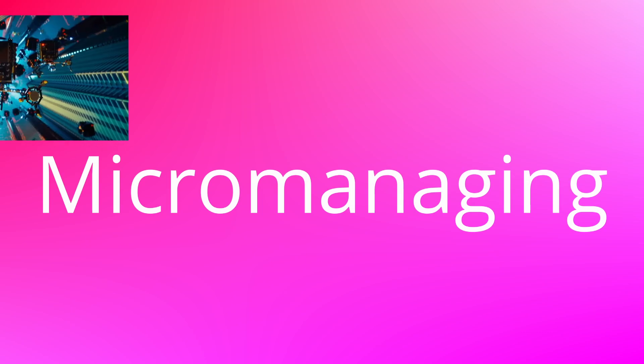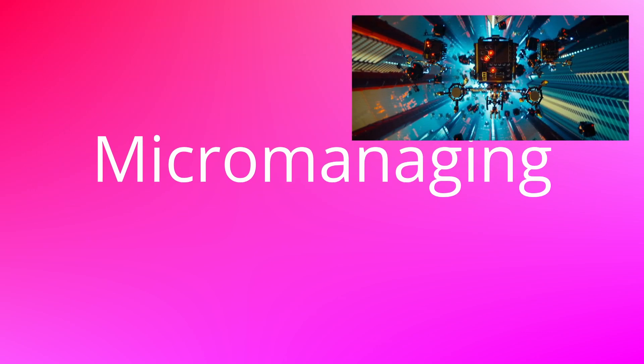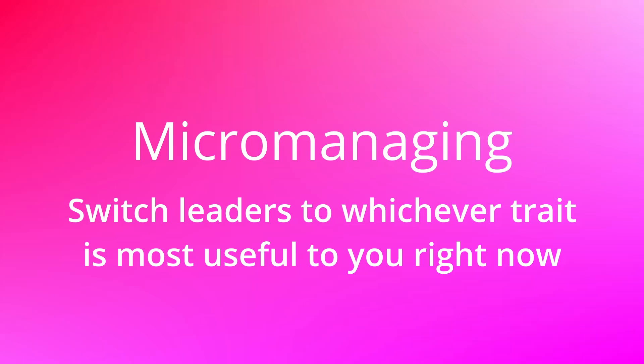Strategies on how to pick a leader. There are two main strategies. One is to micromanage — since there is no downside to switching leaders as often as you want, you can just swap leaders constantly to benefit from each trait as much as possible. If you're going to trade, use a Merchant leader. If you're going to hunt, use a Manager leader. If you're going to craft things, use an Artisan, Chemist, or Metallurgist, depending on what you're crafting. And if you're going to research an upgrade, use a Scientist.